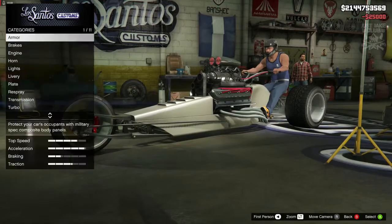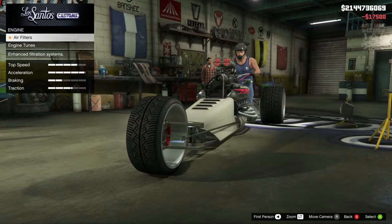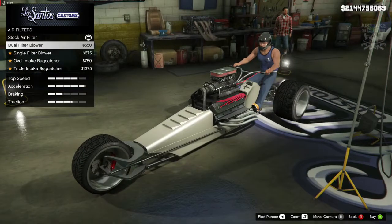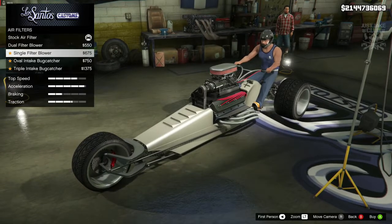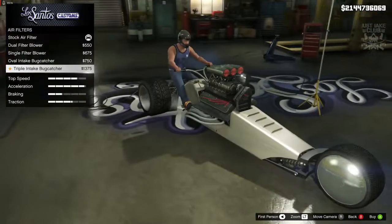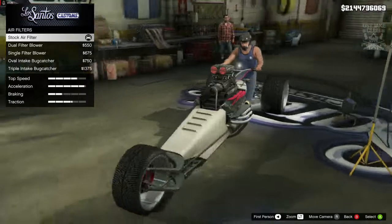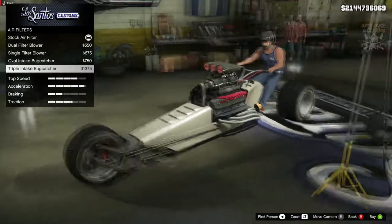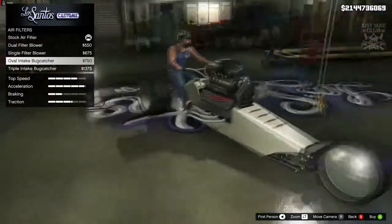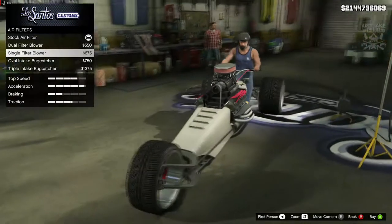So we've got 100% body armor, race brakes, engine — we get the choice of air filters which changes the top. We've got the blower at the front, then the filters, then the big bug catcher, and then the triple bug catcher. Honestly I think the double looks better; the triple kind of overkills it a little bit.